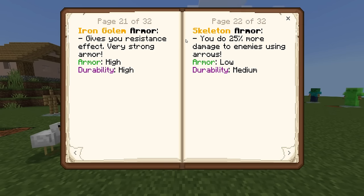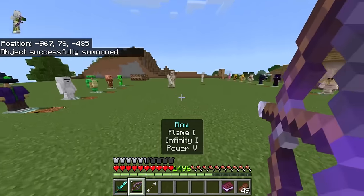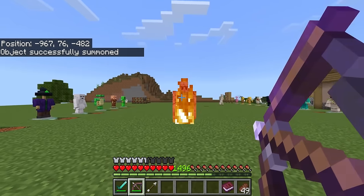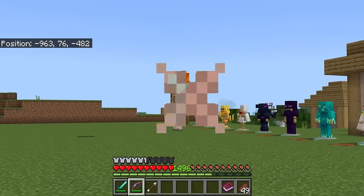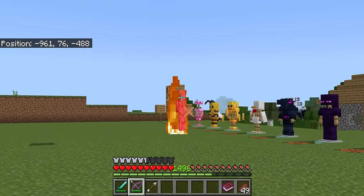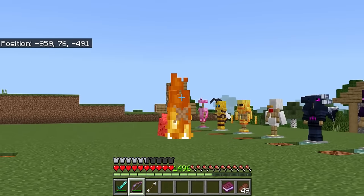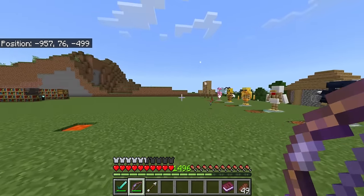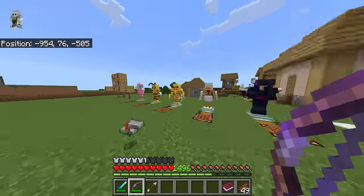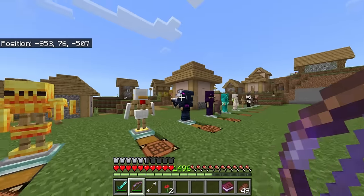I like the skeleton armor though, because you do 25% more damage to enemies when using your arrows. Testing it on iron golems, you can see how much more powerful your bow and arrow becomes — I have Power V on this. Two, three, four arrows is enough to bring down an iron golem. In terms of strength, I think the skeleton one is even better than the likes of the ender dragon one.